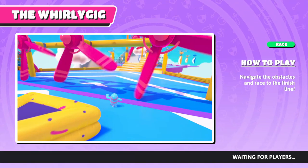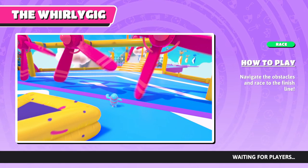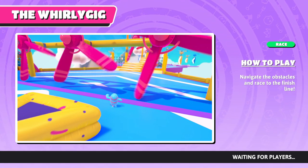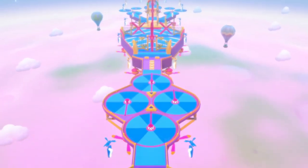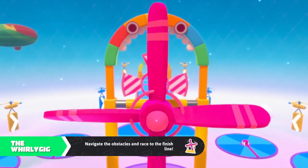Hi guys, Wardrums here, and welcome to another Fall Guys video. In this video I will give you some tips and tricks for the race event the Whirlygig. This is one of the early races, so if you play the main event a lot, you will stumble upon this map quite often.